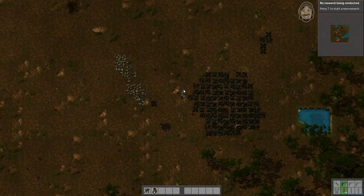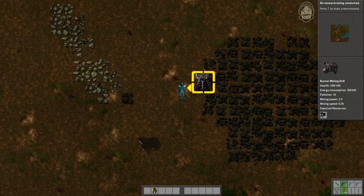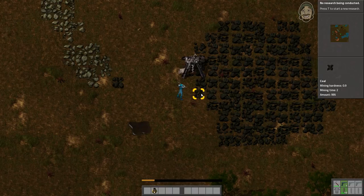So what we're going to do is start automating our stuff right away. You'll see this thing here — this is a burner mining drill. That means it uses resources that it can burn in order to fuel it so that it can automate the process of mining. It's a big drill and it's going to start drilling as soon as I pop some fuel in there.